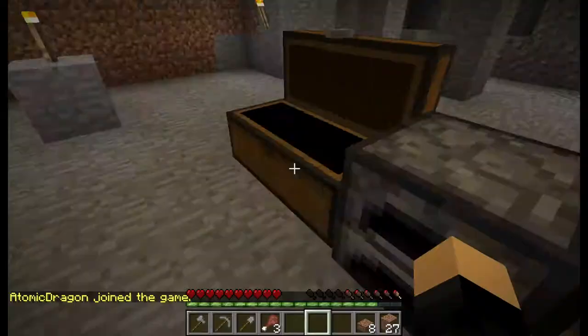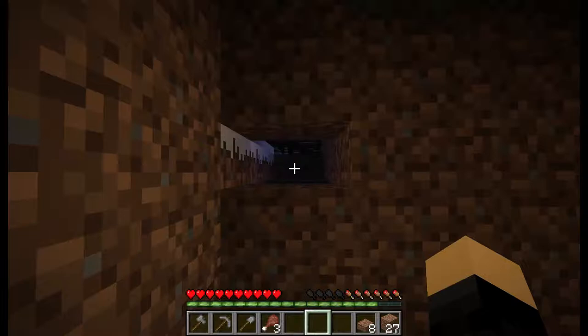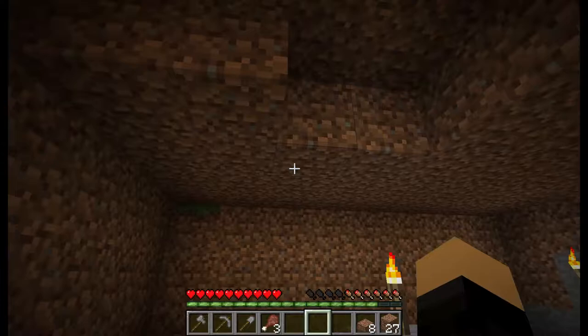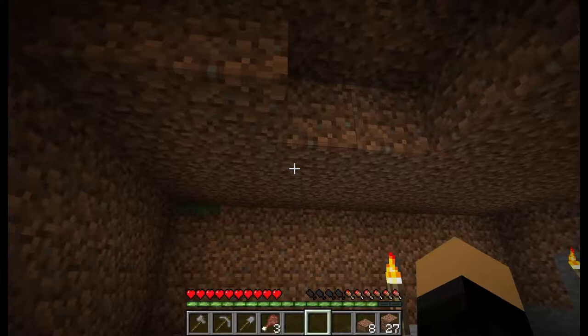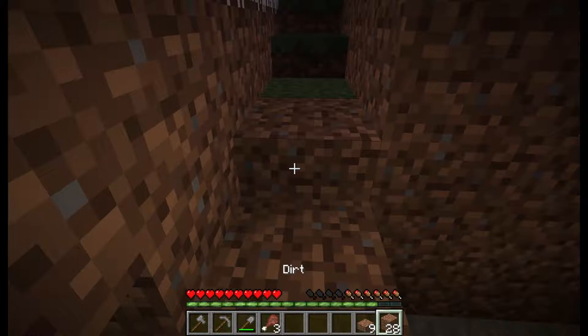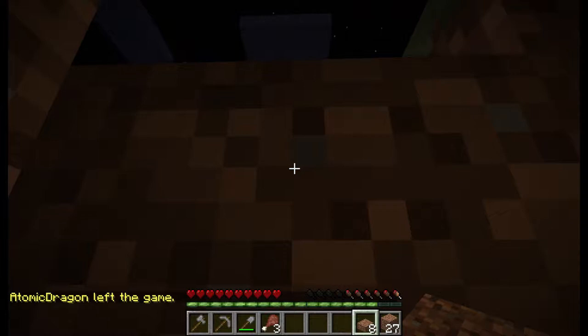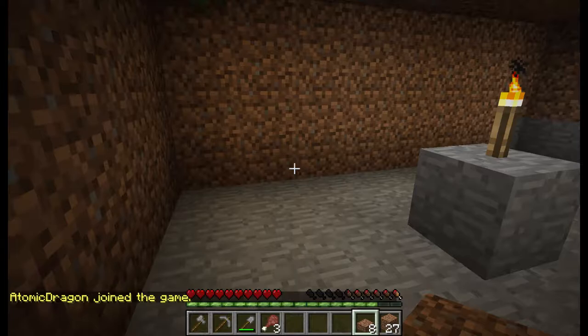I'm going to start digging another stairway down heading south. Food is all cooked. I can't see above the tree line with the slit the way it is — we can tweak that. Here's the shovel. Does the gravel block-breaking torch trick work with dirt slabs? I've never tried it, might be an easy way to find out. Oh excellent — it works on dirt slabs too!